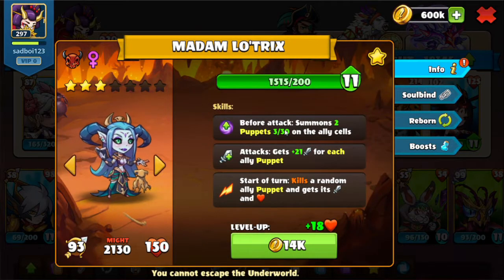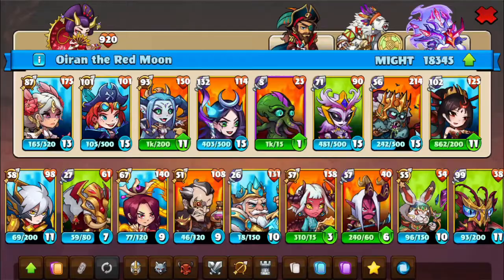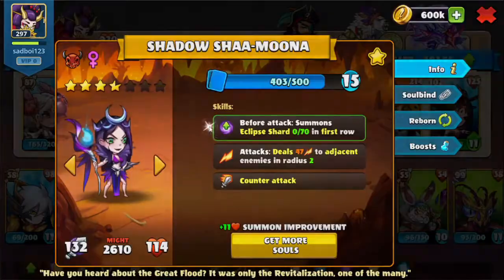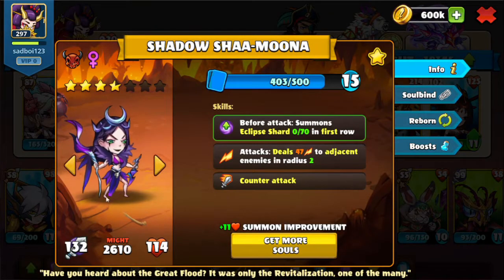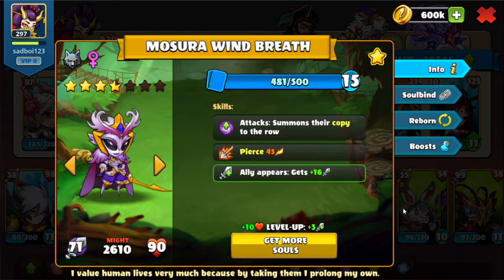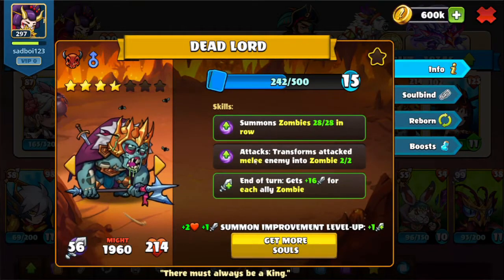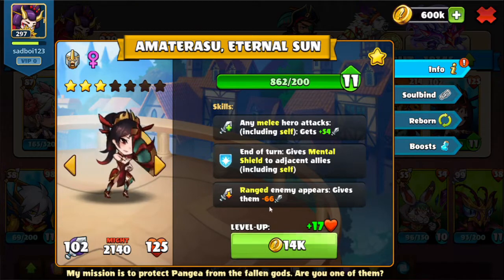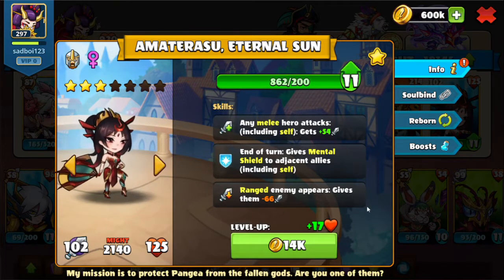We have the Madam Lotrix, which summons the puppets — that removes negative effects once they are destroyed. They also reflect damage and help us set up for the board wipe. We have the Terra from Below, which stops the non-chaos, non-building heroes from attacking for a turn, so it freezes their heroes that aren't chaos or buildings. We have the Shadow Shimuna with the shard that gives this hero a mental shield, and then also the Counter-Attack, which allows us to set up for the Destruction skill. We have the Missora, which gives extra copies when she attacks and also gets an attack boost. We have the Dead Lord, which has the extra zombies and then also transforms the melee enemies into zombies — that helps us against the Spore Loathe. And finally we have the Eternal Sun, which gives the mental shield at the end of the turn, and then also has attack boosts and negative effects to ranged enemies.